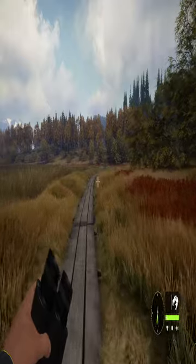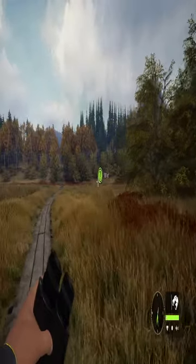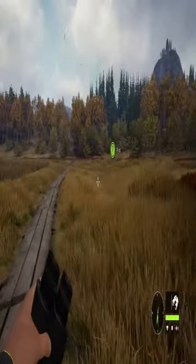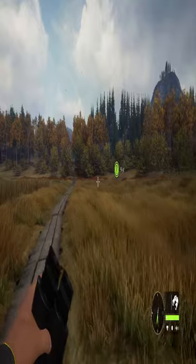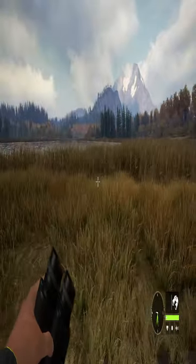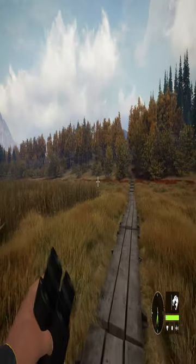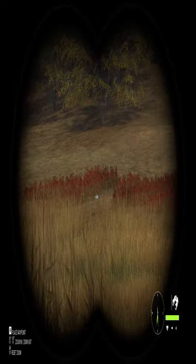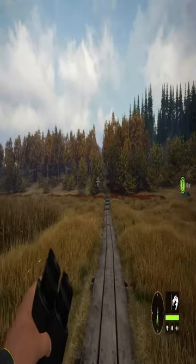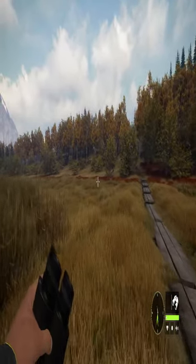I don't know that I want to hunt an elk yet — I mean, I want to, but I think I should get good at the game first. This area just looks like it would attract critters, especially if I come here at the right time of day. If I'm right about how that little cone on the compass works for wind direction, that thing's like directly downwind of me — so that ain't gonna happen even if I wanted it to.